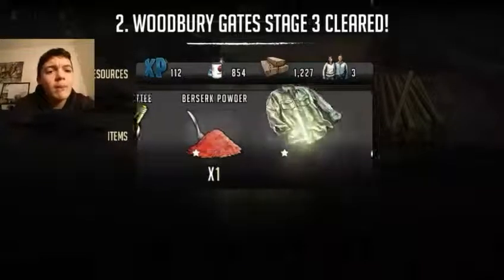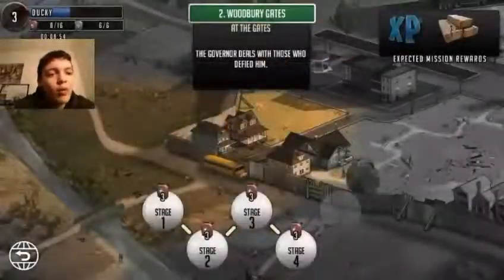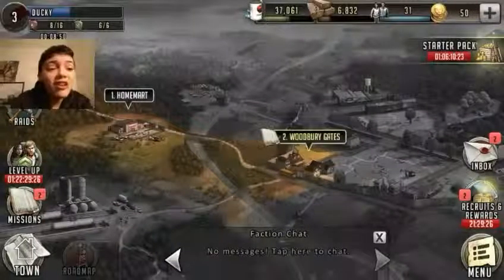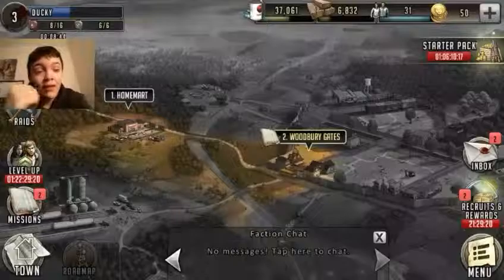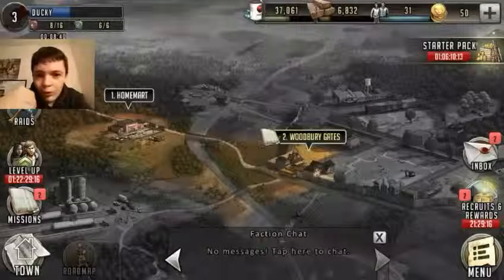Got a walker arm, an empty bottle, berserk powder, wrinkled shirt, ethanol, purified water. Alright, so that's it for this video. Thank you guys for watching — we are really powered up. Next episode we're gonna go and try to defeat the rest of Woodbury Gates. I will see you all next time. Goodbye.